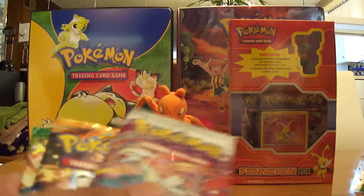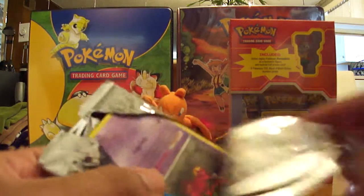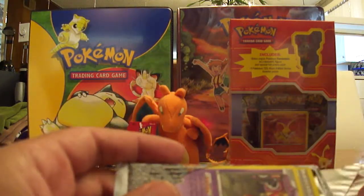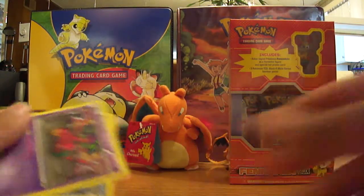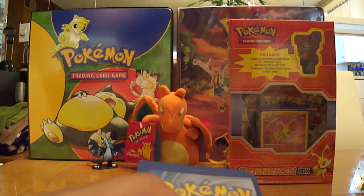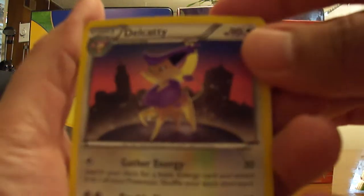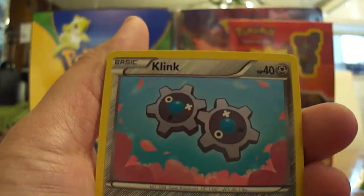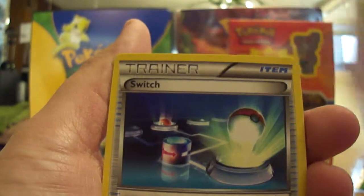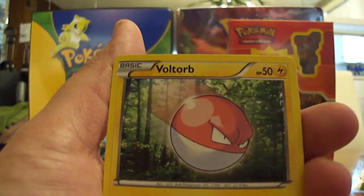This time I'm going to start off with the Boundaries Crossed pack, hoping to get a hollow, hoping to get an ultra rare. We start off with a Dellcatty, a Swanna, a Klink, Venipede, Switch Trainer, Snivy, Talo, Voltorb, and we got a Dwebble.